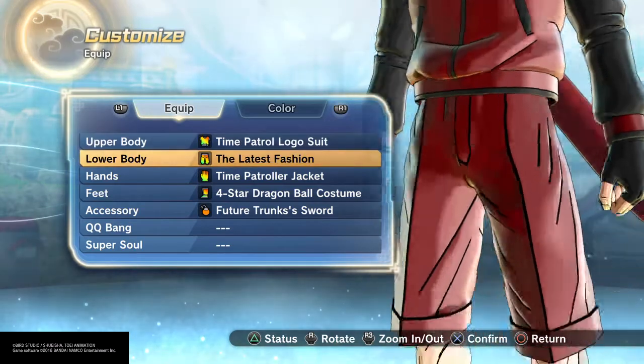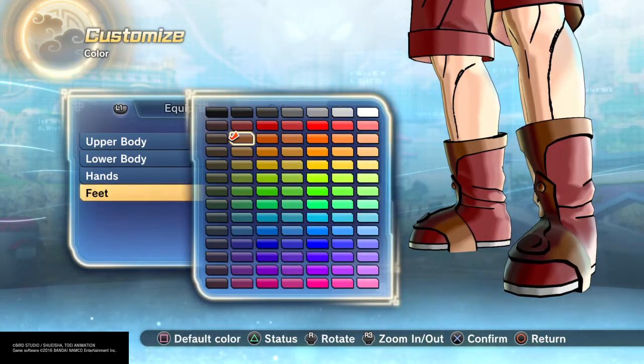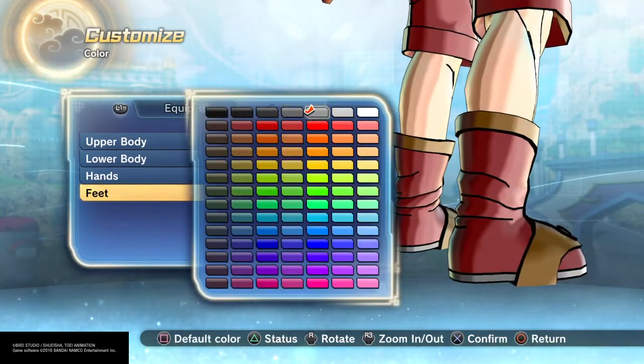I ended up going with the jacket, blended in with the burgundy. Boots — I feel like there's a little bit of brown, like brown straps. Try to highlight the brown as much as you can with the little burgundy, and then gray on the bottoms.